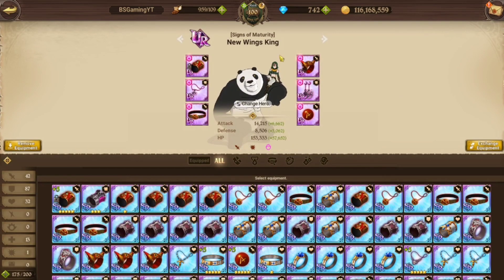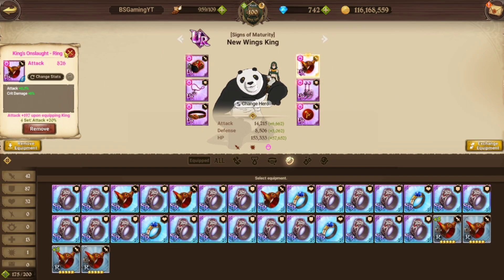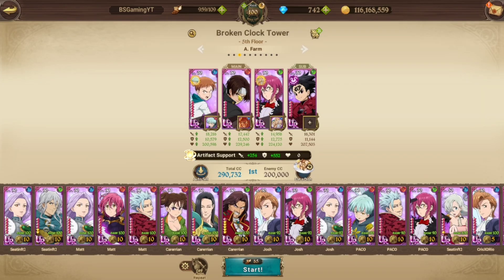Here's the equipment I have on King: attacking crit substats with crit damage as well, so keep that in mind. You can use Kyo — I think Kyo is the best partner for the Ignites. But if you don't have Kyo, you could use the number 1 for the extra boost in damage, or you could use Easton or Green Hellbrum for attack-related stats buff.